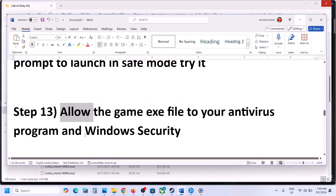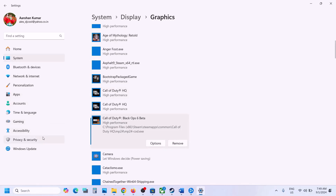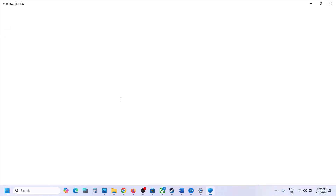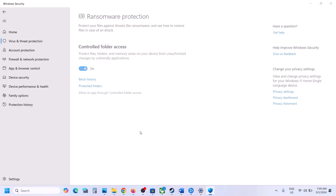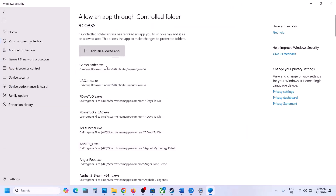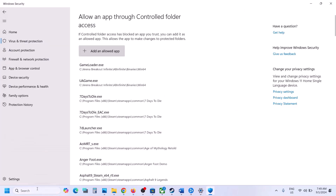The next step is to allow the game exe file in your antivirus program. If you have a third-party antivirus like Avast, Norton, Bitdefender, or McAfee, allow the game exe file. If using Windows Security, go to Windows Settings, Privacy and Security, then Windows Security, click Virus and Threat Protection, scroll down, click Manage Ransomware Protection, then Allow an App Through Controlled Folder Access. Click Yes, then Add an Allowed App, Browse All Apps, go to the game installation folder, select the game exe, click Open. Repeat for the mp24 COD file.